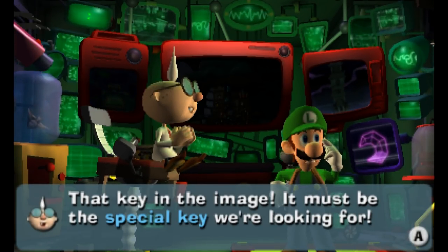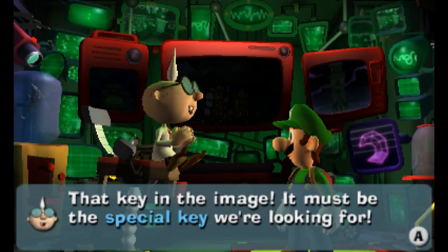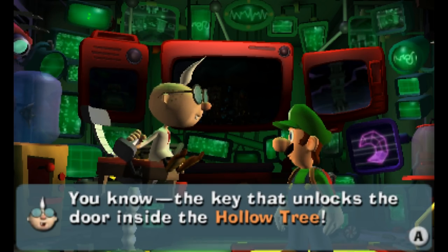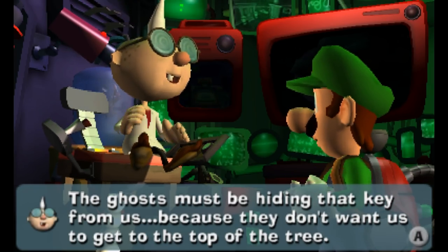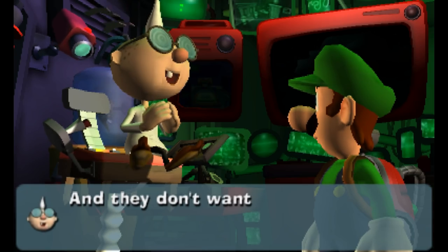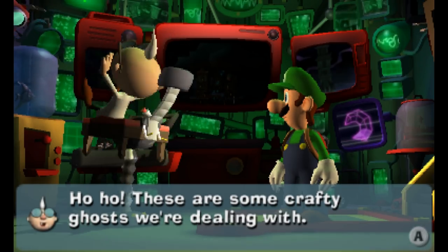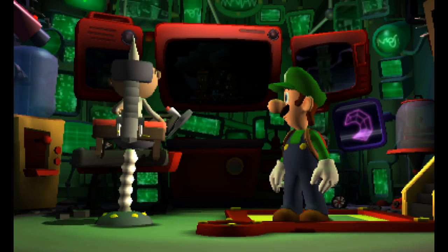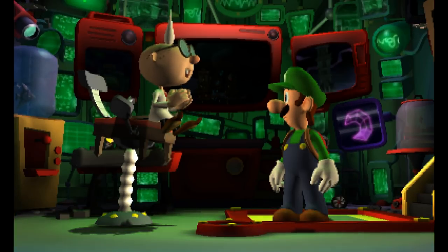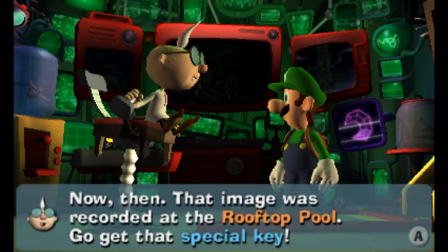Wait, does he go to art galleries a lot or something? How is he running into so many paintings? I mean, I guess there is Mario 64 — that game is all about going into paintings. Anyways, that key in the image must be the special key we're looking for — the key that unlocks the door inside the hollow tree. The ghosts must be hiding that key because they don't want us to get to the top of the tree, and that's where the dark moon piece is. Looks like we've got to go all the way over to the rooftop pool on floor five.